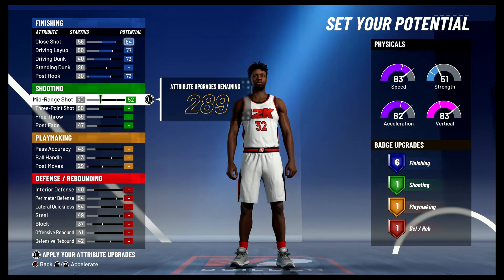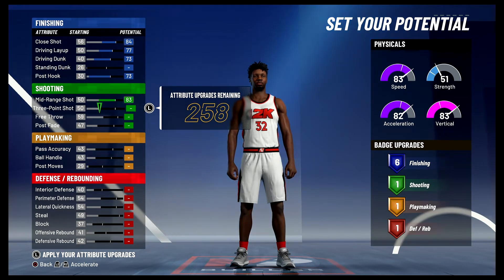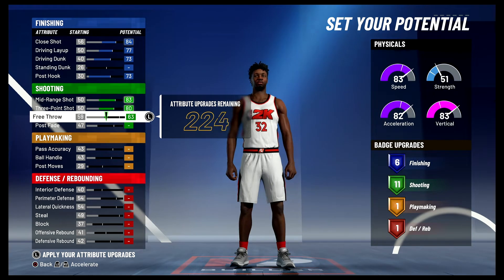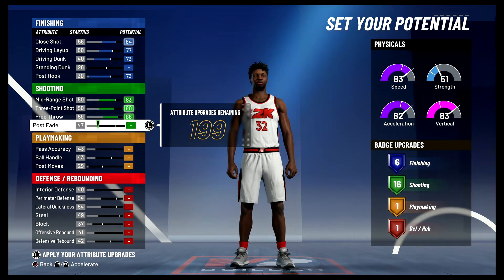For shooting, you're going to bring your mid-range shot up to an 83, your three-point shot up to an 80, your free throw up to an 88, and your post fade up to a 67.